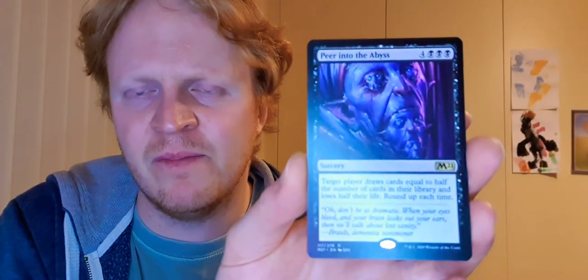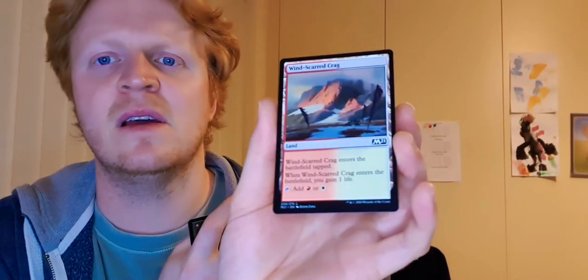Seed Striker - double strike, deals first strike and regular combat damage, good for getting rid of deathtouch. Whenever Seed Striker attacks, you may tap any number of untapped creatures you control, and it gets +1/+1 for each of them. You can make that quite big - generally you go wide with tokens and tap all of them. Fungal Rebirth - return target permanent card from your graveyard to your hand, and if a creature died this turn, create two 1/1 sapling creature tokens - you're just getting a bit wider. Peer into the Abyss - really creepy artwork. Draw cards equal to half the number of cards in their library and lose half their life, rounded up. You could do that to yourself, but if you've got all those cards in your hand...